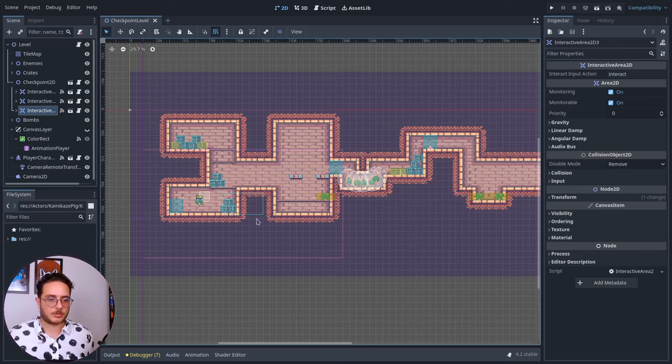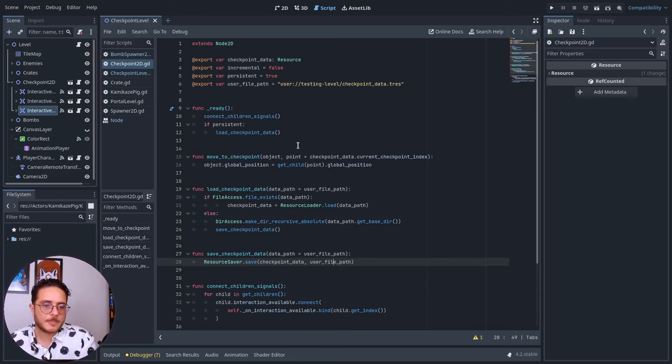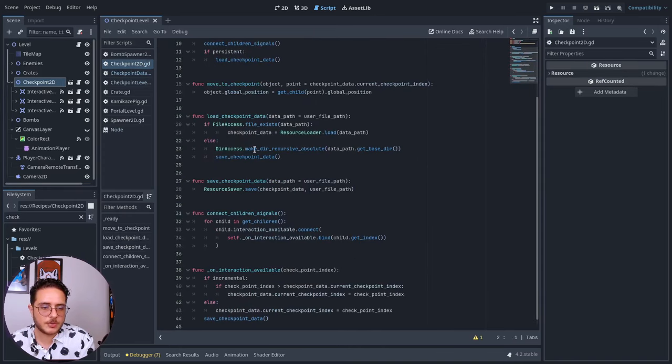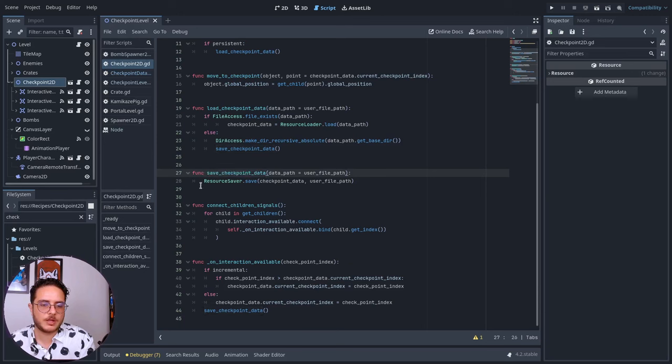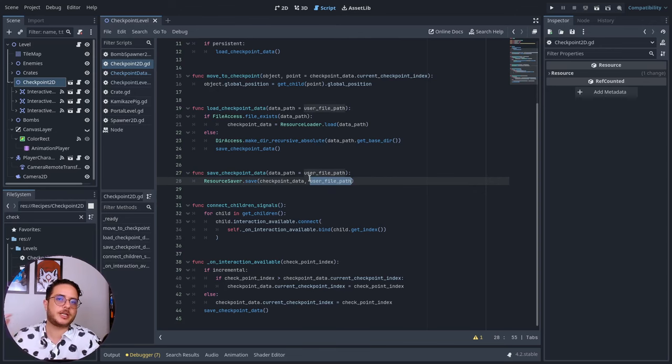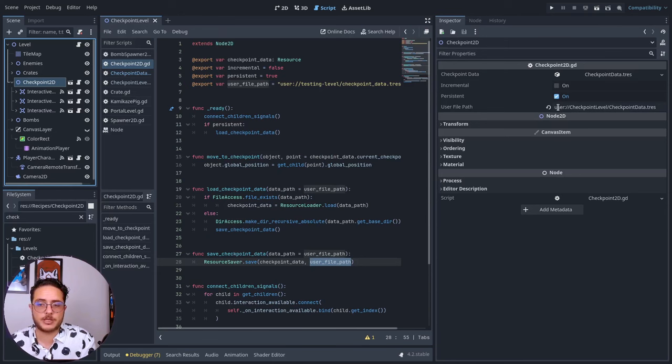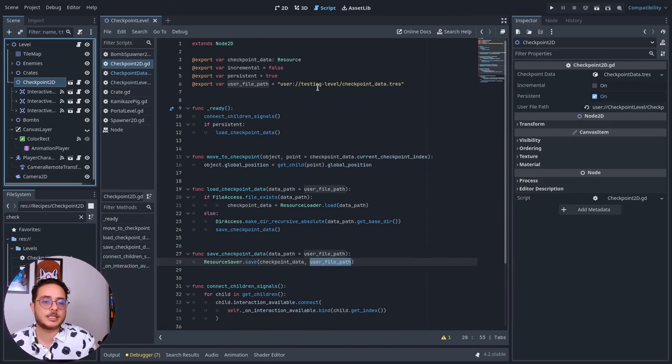So let's see what this recipe is actually all about. I'll open the script here, and you can see that it exports a checkpoint data resource. Let's see what this resource does. The checkpoint data basically just saves the index of the current checkpoint. And this is important because if you go to the checkpoint again, you can see that when we save the checkpoint data, we take a user file path. I made this so that if you want different checkpoints for each level, you can change the path right here. In this case, I have the user checkpoint level slash checkpoint data, so it will be saved under the checkpoint level folder.